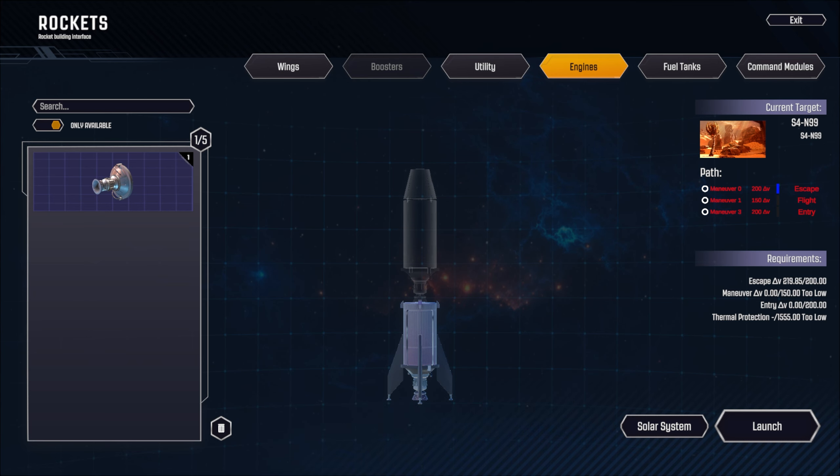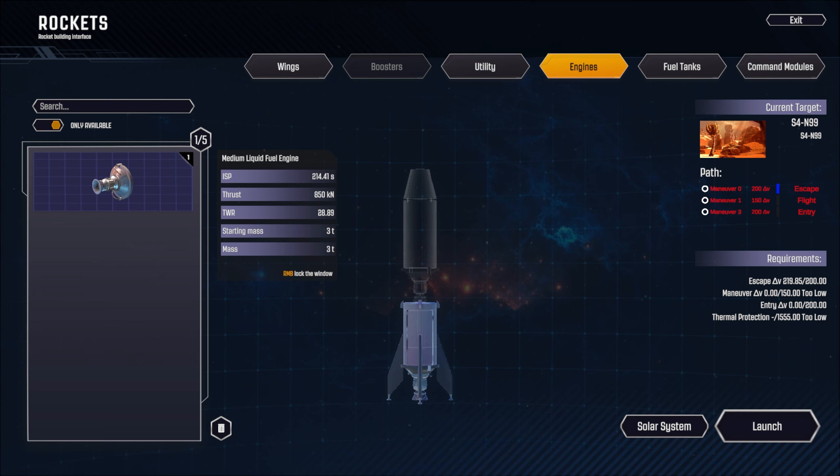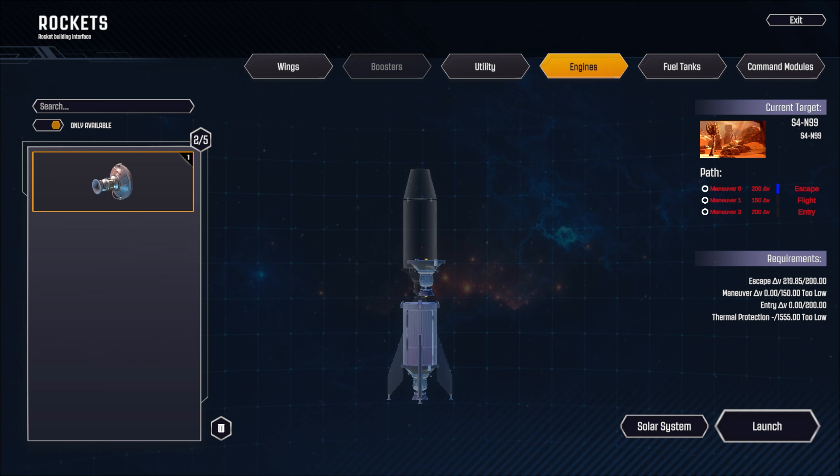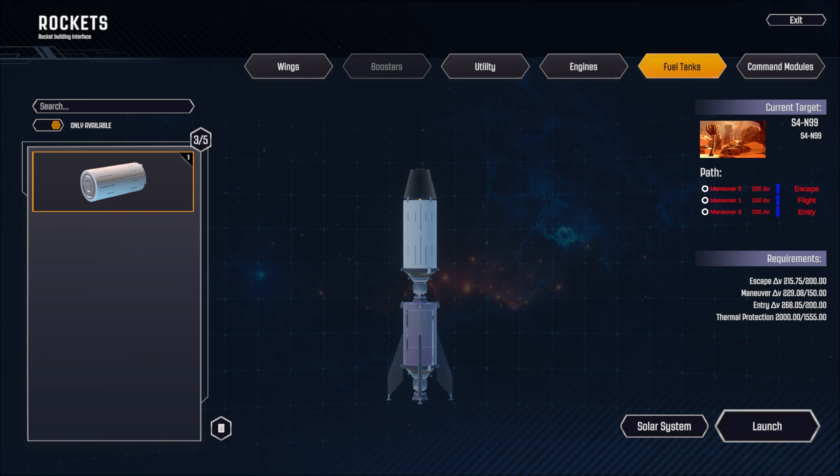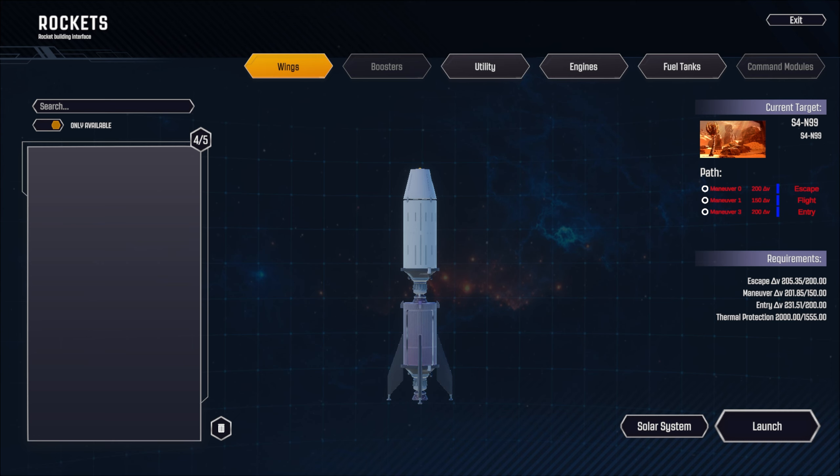It auto-clicks to show where parts go. We have a fuel tank on top - it's a double rocket. Then a command module and nose cone. Now we might need wings, but we don't have them yet.